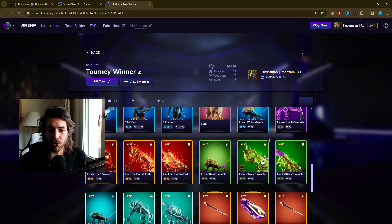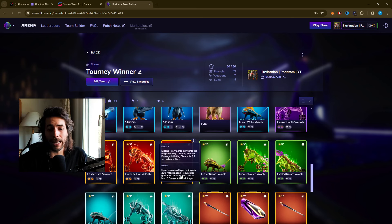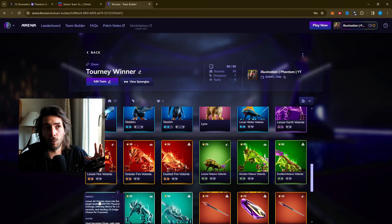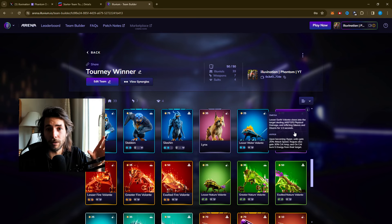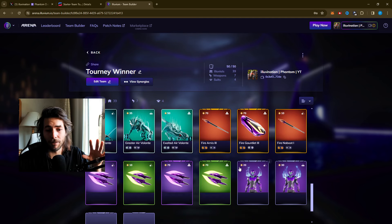Slapping didn't come in much yet but we have the option to go into water rogues to counter specific affinities — with the Volante and the slapping. We have a Lynx as a flex pick. You can remove the Lynx and all those stage two and stage three Volantes — they're just fillers. Basically 99% of the games you're playing the basic Volantes. We brought all five different Volantes: water, earth, fire, nature, and air.